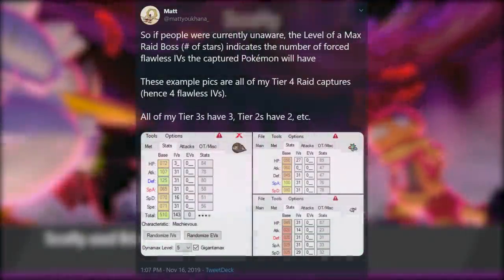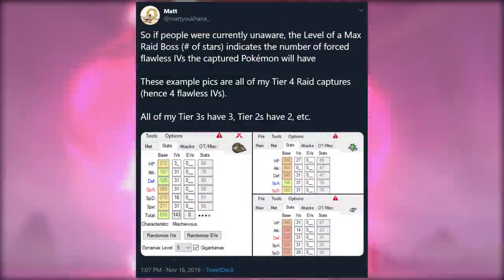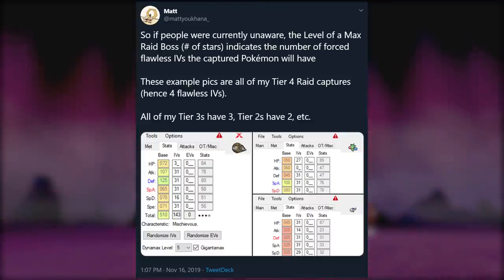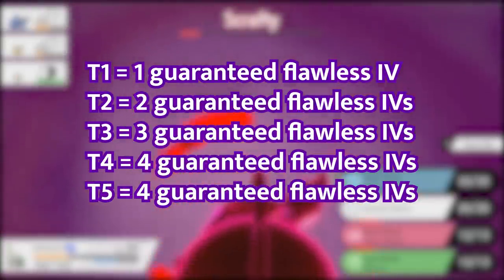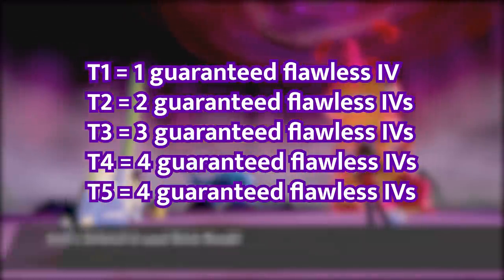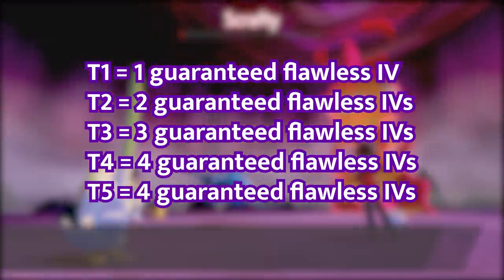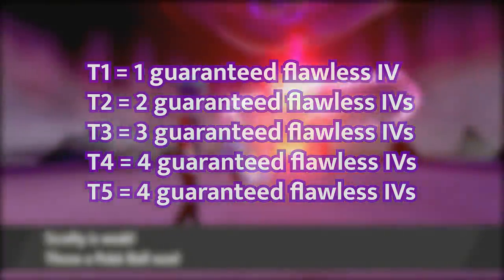The number of stars that the raid is will guarantee that many guaranteed perfect IVs on that Pokemon, except for five-star raids. One star will give you one guaranteed flawless IV, two will give you two, three will give you three, and four and five will both give you four guaranteed flawless IVs, which is really awesome.